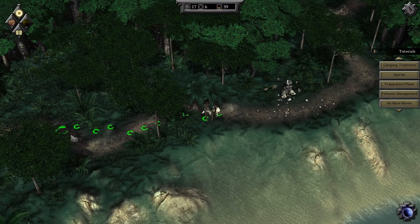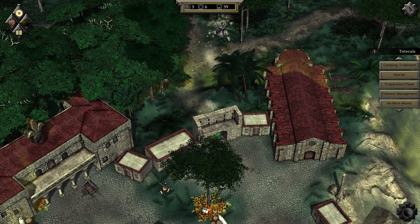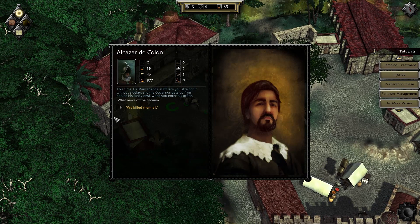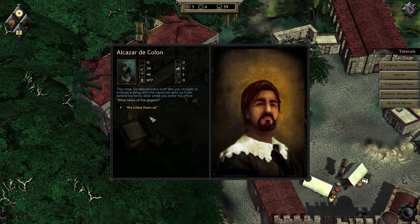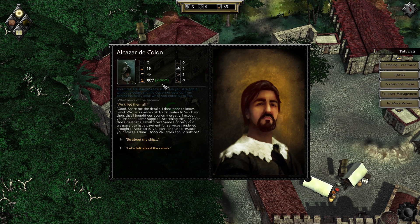Oh, we're almost there — we're gonna make it. Oh man, it's a very close one. I think we made it, we totally made it. Let's go talk to this dude. The Manzanato staff lets you straight in and the governor gets up from behind his fancy desk when you enter. 'What news of the pagans?' We killed them all. 'Good, spare me the details. We can reestablish straight roads to Santiago — that'll benefit our economy greatly. I shall direct Señor Chocero our treasurer to have payments for services rendered brought to your carts. A thousand variables should suffice.'